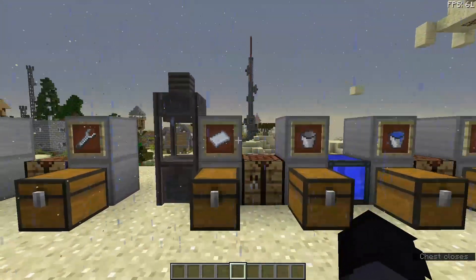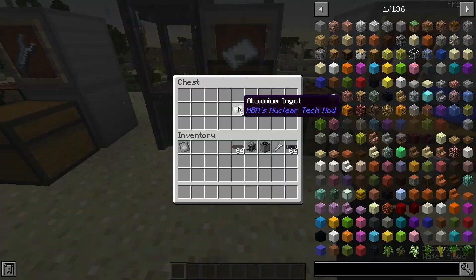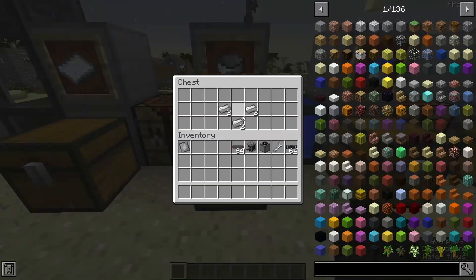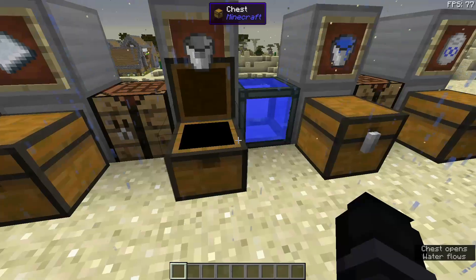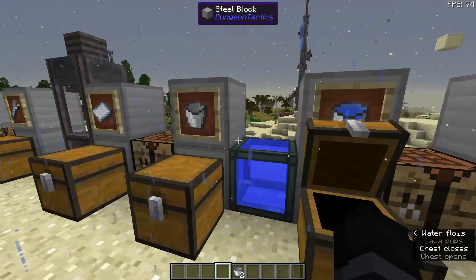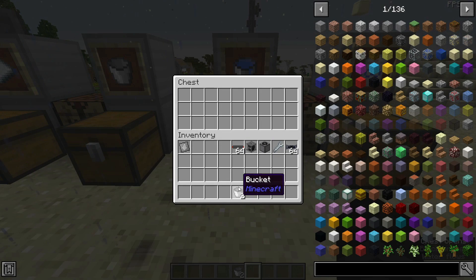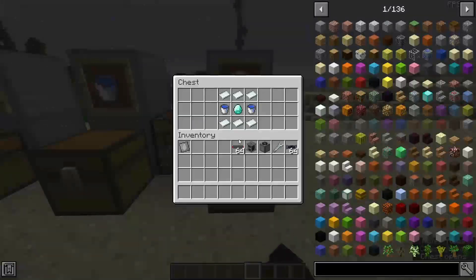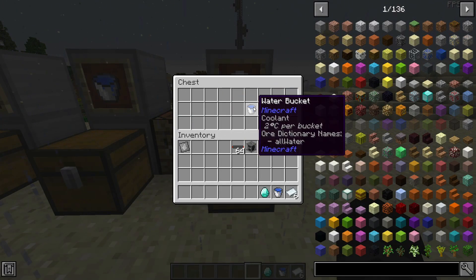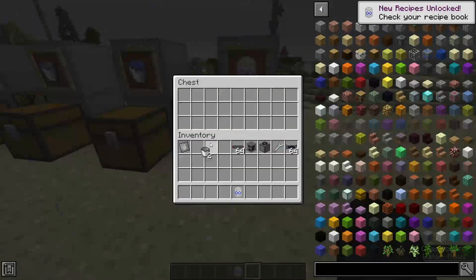For the infinite water tank, we need six aluminum plates, two buckets crafted the regular way, and then fill them to get two water buckets. You just need six aluminum plates, two water buckets, and a diamond. Put those in here — boom, infinite water tank. You can get your buckets back, which is nice.